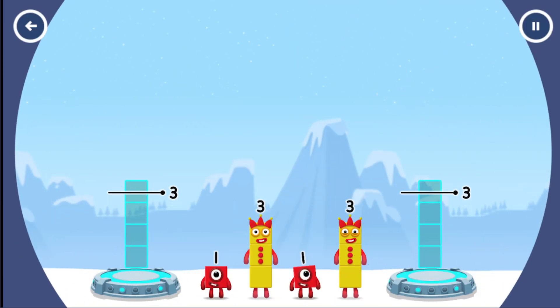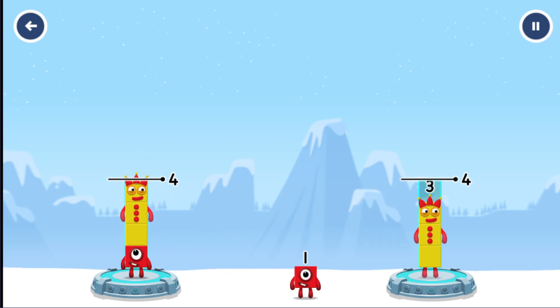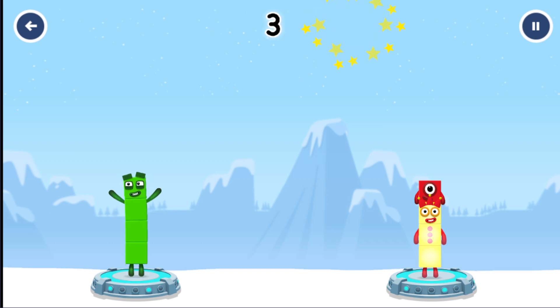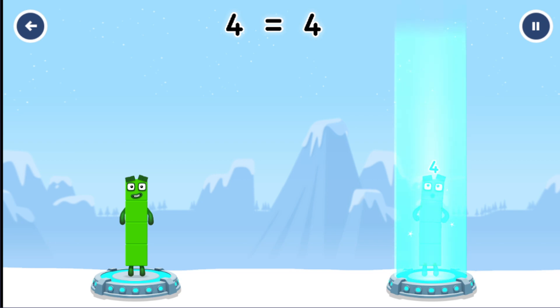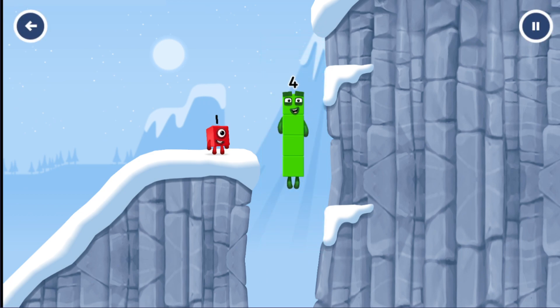Share the number blocks evenly to make 2 groups of 4. 1, 3 — you got it! 1 plus 3 equals 4, 3 plus 1 equals 4. I am 4 — have we met before? Good job!